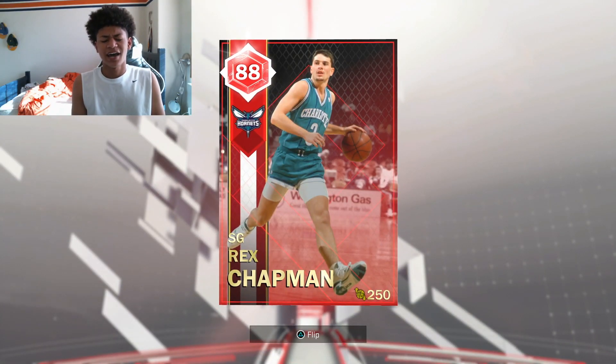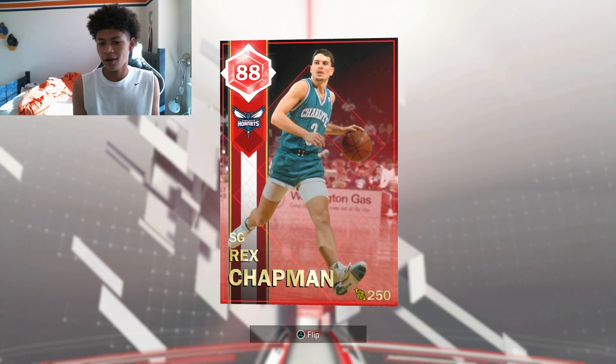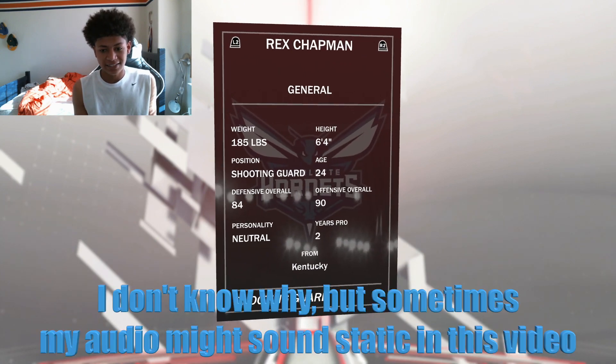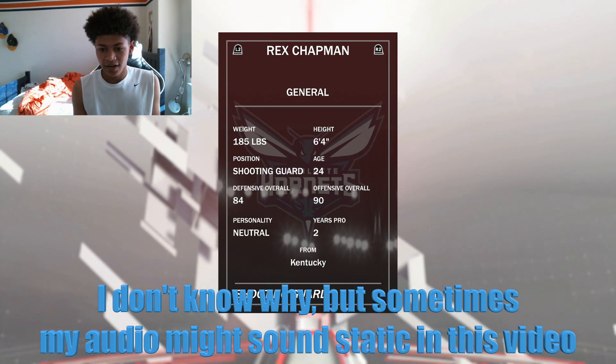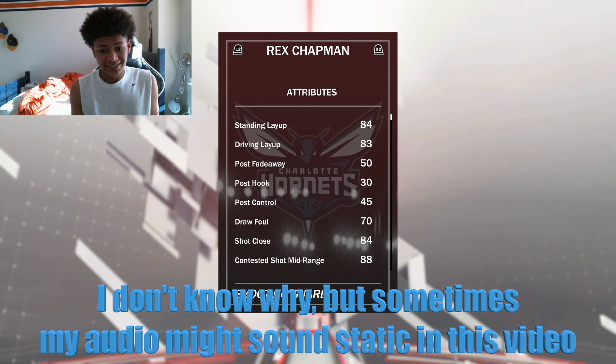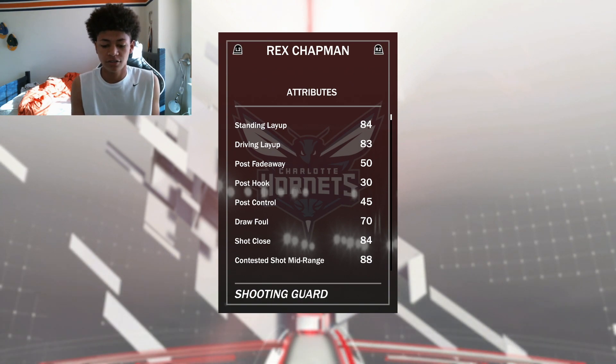Ruby Rex Chapman, ladies and gentlemen. I know you guys are probably like, who in the world is that? But look, let's take a look at his stats — flip him over. 6'4", 185, shooting guard. Now that is really good, that is decent for a shooting guard. His layup is really good, offensively he is a monster.